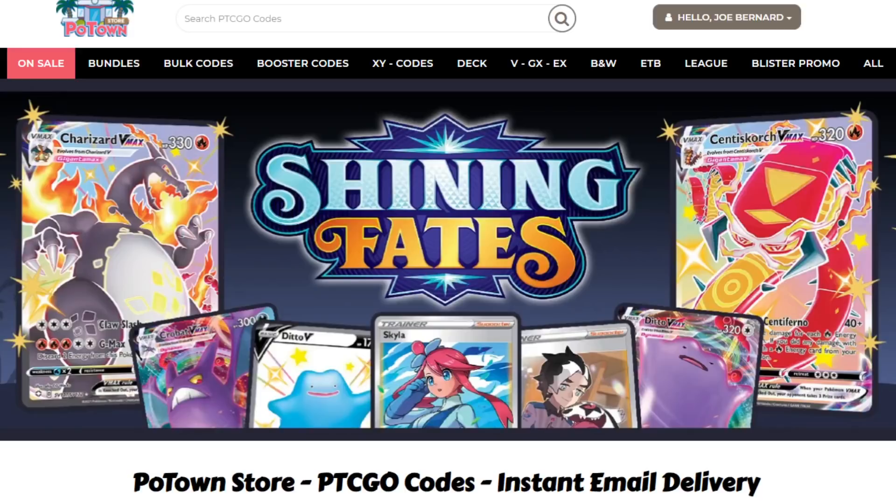Hello everyone, it is Joe here from Omnipoke, the channel that brings you guys everything Pokemon. If you're looking for PTCGO codes, including the stuff from Shining Fates, make sure you go ahead and check out the Potown store — you can get a 5% discount on your orders using the code Omnipoke.